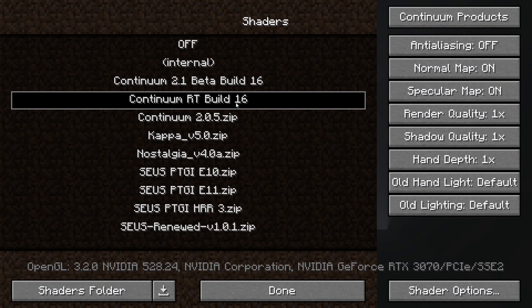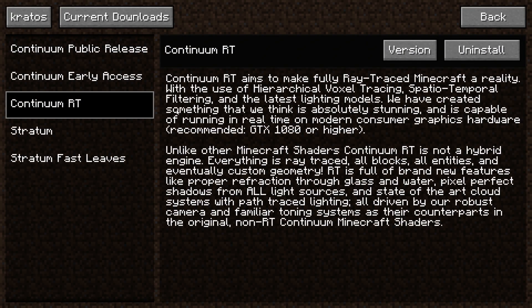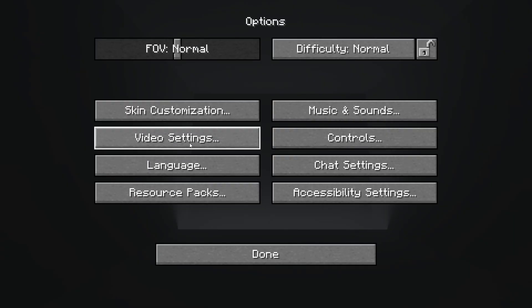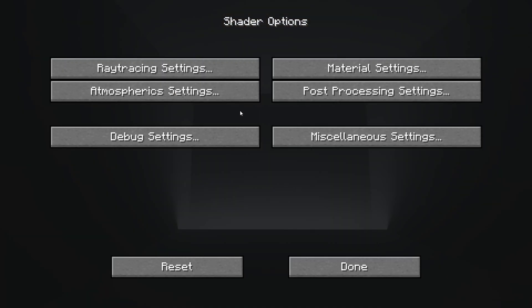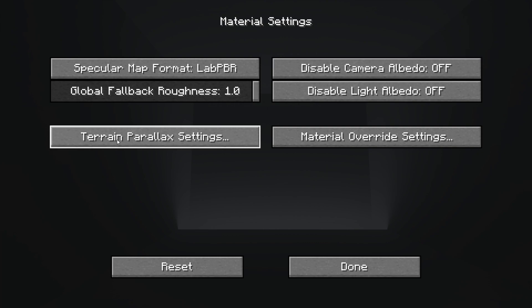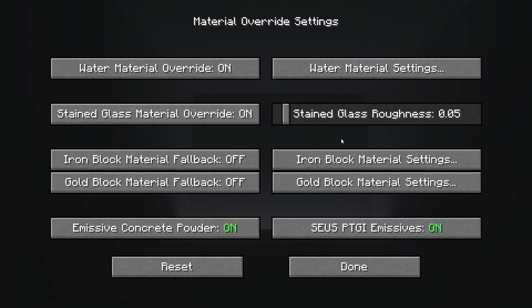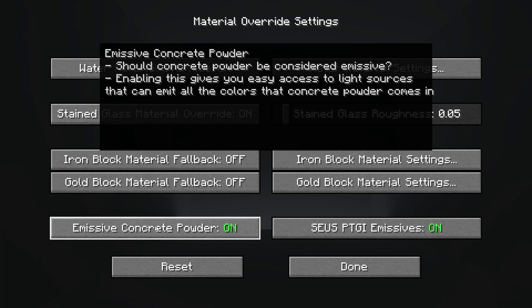If we go over to Continuum products we can actually select Continuum — the new version is build 16, which is actually incredible by the looks of it. And not only this, but it also adds a new feature: if you go to the material settings and the terrain parallax settings, or the material override settings, you actually get the emissive concrete powder block.